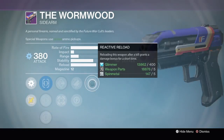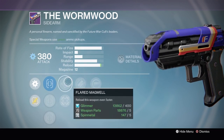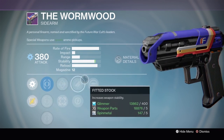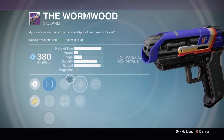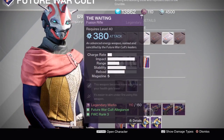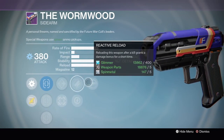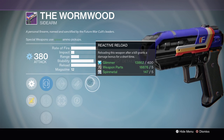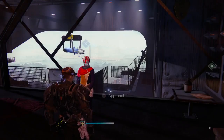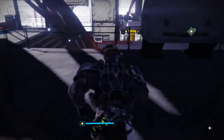The Wormwood sidearm has Reactive Reload, so after a kill you reload it and get increased damage. Coupled with Flared Magwell, you can reload faster and trigger Reactive Reload more easily. Fitted Stock rounds it out. It could be a pretty good weapon. Personally I use the Rangefinder Wormwood I got as a drop - I prefer Rangefinder on sidearms to ensure a respectable kill time at range. But this roll is definitely not bad.